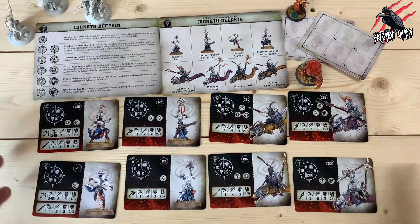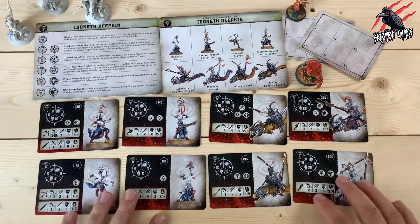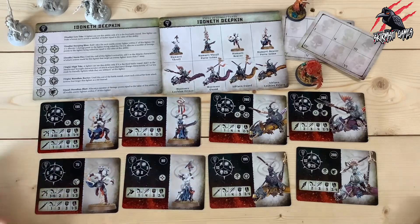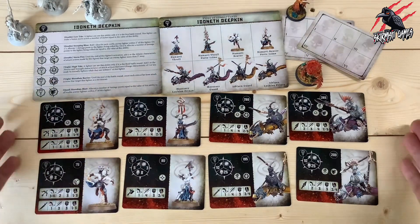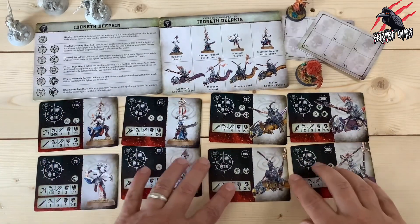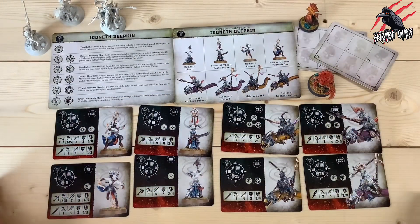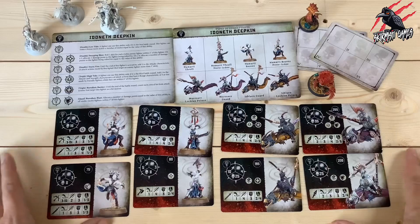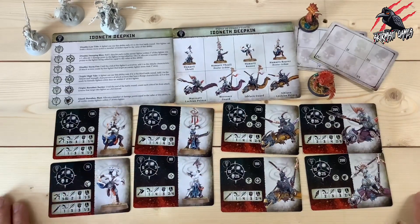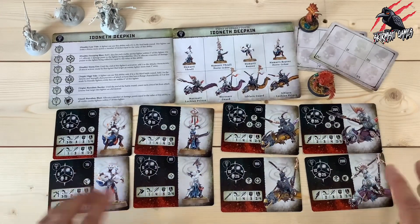I'd love to hear what you think about the Ideneth Deepkin. Does the Low Tide and High Tide tactic bring anything meaningful to the game? Is it effective? Do you already play them? And do you think it's worth getting the card pack or would you just use the book? Join in the comments below — it'd be great to hear from you. If you'd like to pick up the Warcry card pack or some Ideneth Deepkin miniatures, I'll put links in the description. These aren't always in stock so I'll link a few different places.